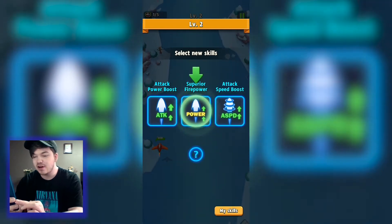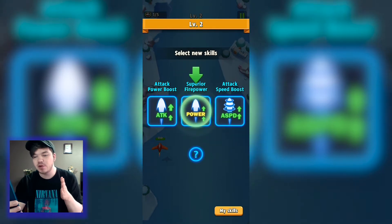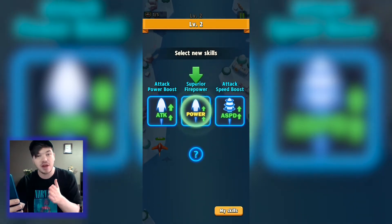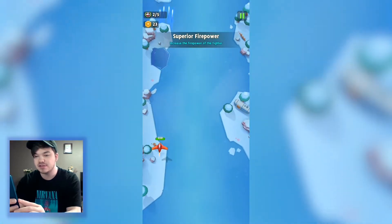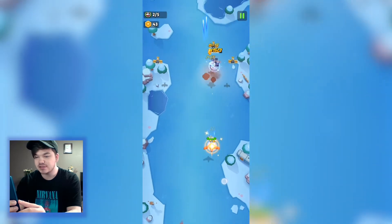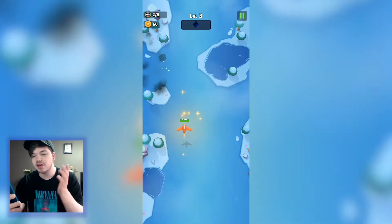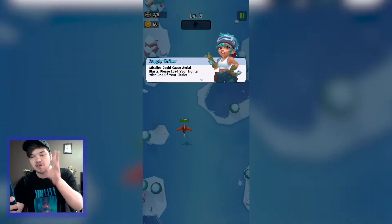We get to select skills — we have a choice of three: extra attack boost, superior firepower, or attack speed boost. I'll go with the one the game is asking me to collect. Now our attack speed has been increased and we have more bullets — last time I had two, now I've got three.